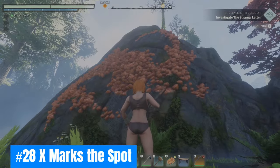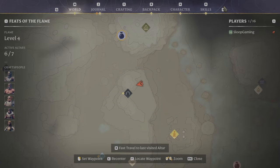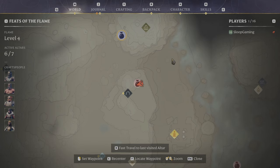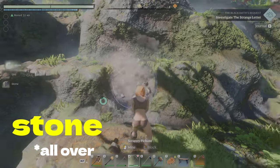Twenty-eight: X marks the spot. Found a location of interest? Drop a marker for future reference. Markers are especially useful to identify resource locations to farm later. Remember, every 30 minutes the world outside your protected flame altars will refresh. Here are some essential mining resources to mark when out exploring.